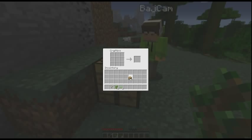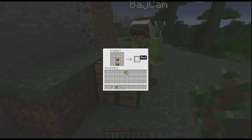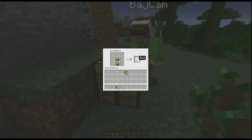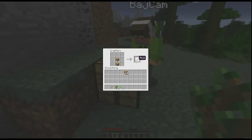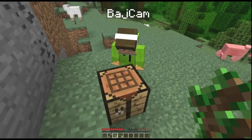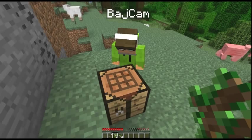Now if you put your wooden planks one above the other — so you've got two in there — you should get sticks. It's called a rod for some reason. Does that make sense? Put one wooden plank in one box and another wooden plank in the one above it, two one above the other. Right, sticks. Excellent.